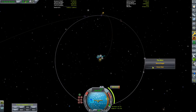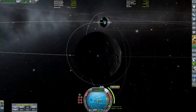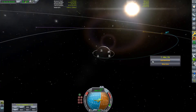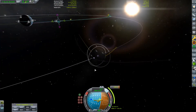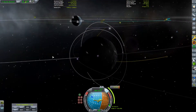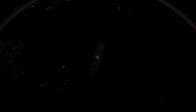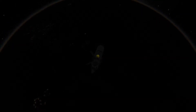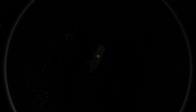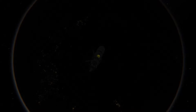Once we had all of the science data collected it was time to plot a maneuver node to give us an encounter with the moon. After an 840 meter per second burn we were on our way, and a small correction burn was planned to give us an appropriate encounter at the correct inclination. Even with the addition of the USI life support mods, a mission to the moon is not a massive hurdle. However it is very good practice as things will become a lot more complicated when we venture out to further targets.